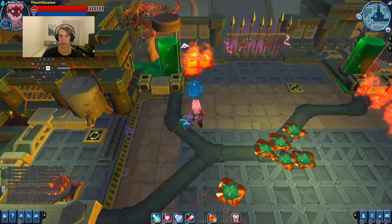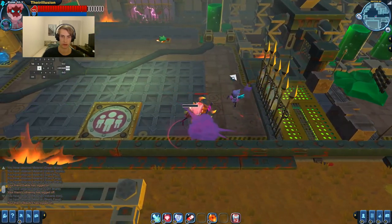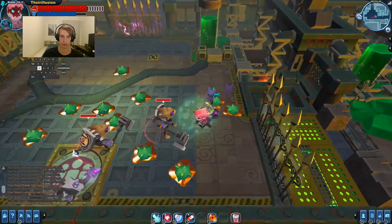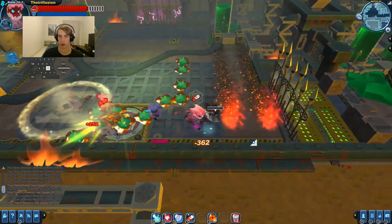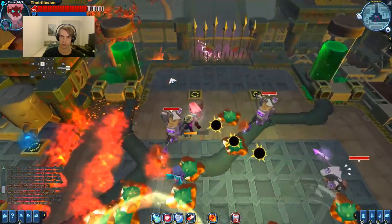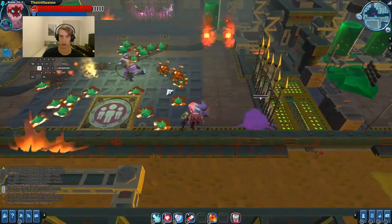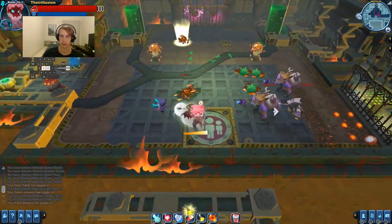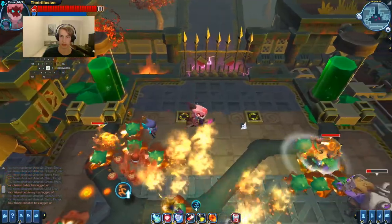I'll take the last one as well. So now I know if they're on fire, they'll walk into this stuff or some of the gremlin's fire. Prioritize the healer — and then the turrets.